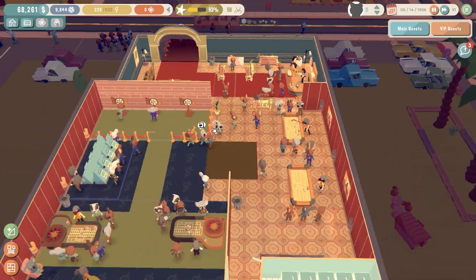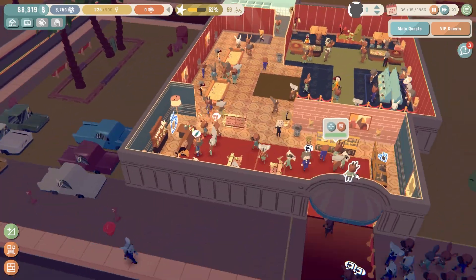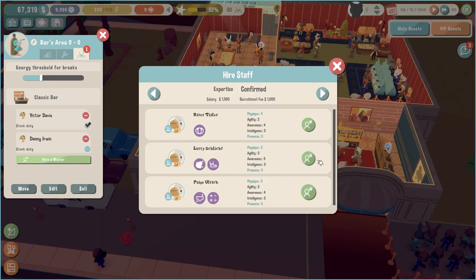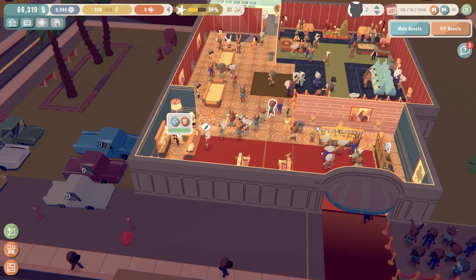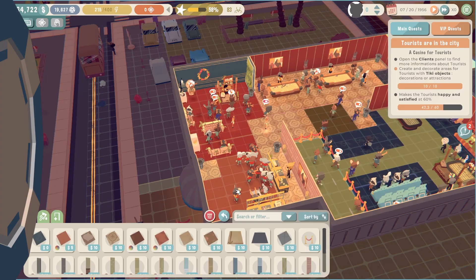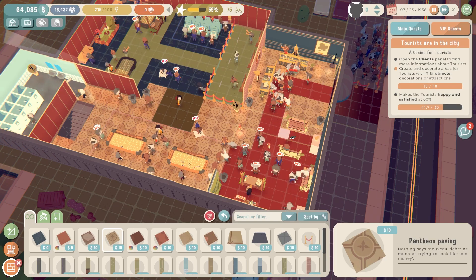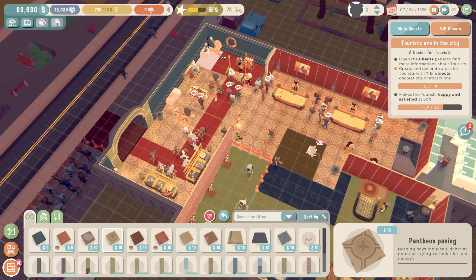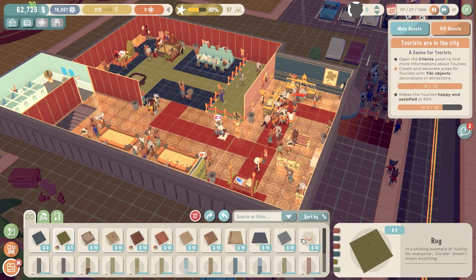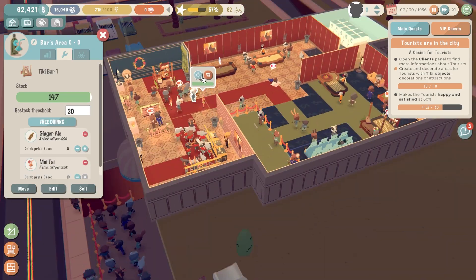I also noticed that my cashiers are taking very frequent breaks, so I'm increasing their break thresholds — guests aren't finding staff to check them into the casino. Foot traffic is picking up, so now is a good time to give more attention to the bar and potentially hire more bar staff. I'll do a quick revamp to the bar area as it is the money-bringer when it comes to tourists, and they seem to like the Tiki theme. Later in the game you will be able to hire a researcher team that gathers information on consumer behavior and gives you research outcomes to help guide your choices. Our bar menu for now is going to be ginger ale at $5 and a mai tai cocktail at $10.